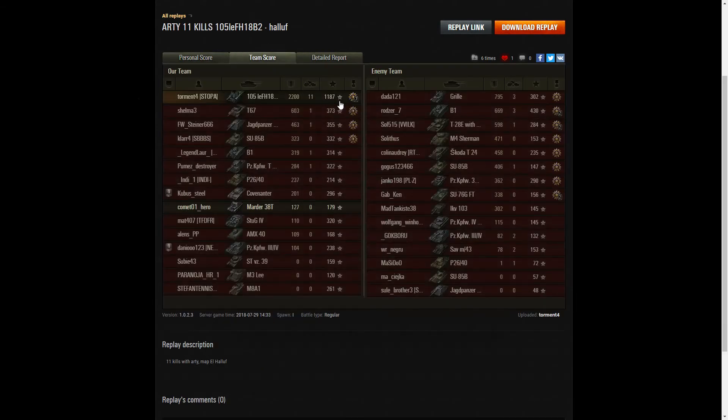Let's look at team scores. He dealt 2,200 hit points of damage — more than three times the highest score on the rest of his team. The T67 managed 603 hit points; the Jagdpanzer Hetzer 38T only managed 463. That's five times the damage of the Hetzer — an amazing score. He even beat the highest score on the enemy team: 795 from the Gorilla, and the B1 at 669. Those two managed 3 kills between them, but Torment managed 11. Only 5 members of Torment's team actually got kills in that battle.